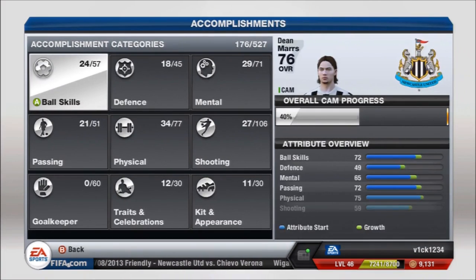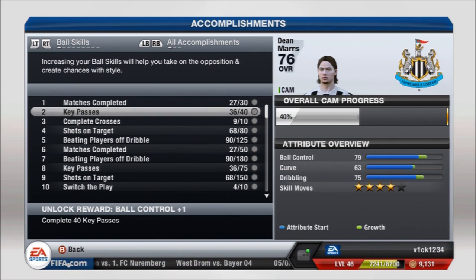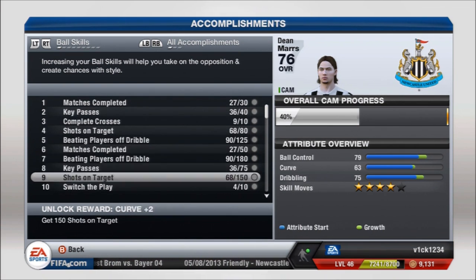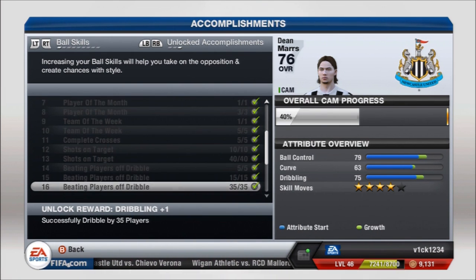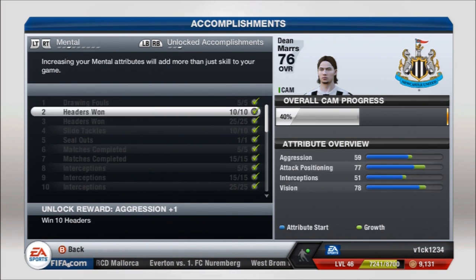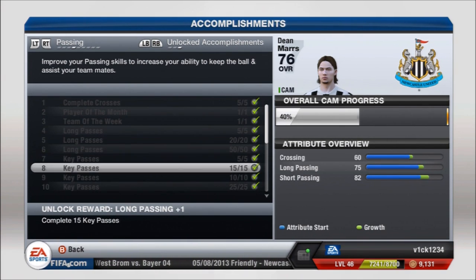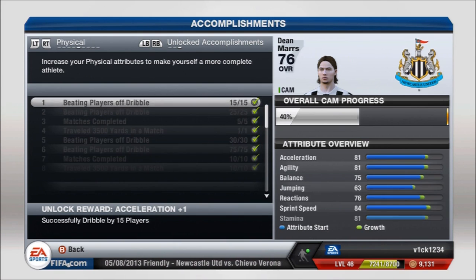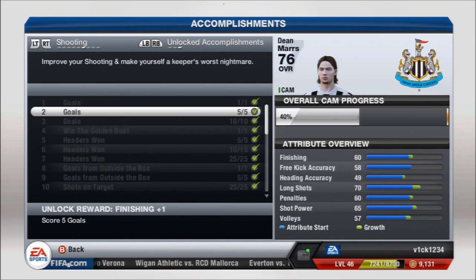I've just been signed by Newcastle for 10 and a half million and I'm on 20k a week. I came from Wellington Phoenix, and that is the first tip of this guide: start at a club where you will get into the team. Go as low as you want — go to the Irish League, League Two, Spanish second division, Australia, Korea — go where you will get in the team. Do not go out on loan; it's messy. What tends to happen is when you come back you have a season with the original team then move on, and you get stuck on a rubbish wage and you're not progressing as you'd like. It's always awkward with loanees, so go to a team to start with that you can get into.